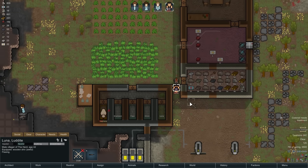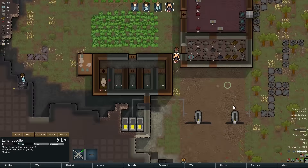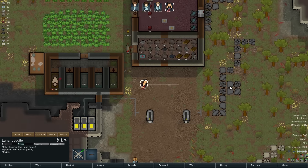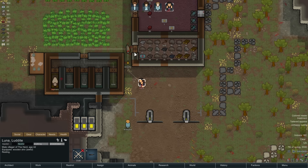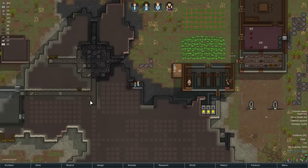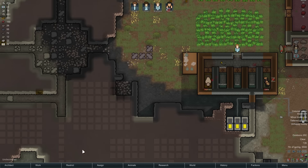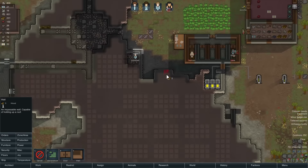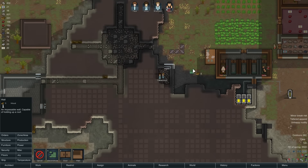Luna is getting his ass kicked and has been shot. Oh, for God's sake, Luna — go over there, get away, please for the love of God move before you get shot to death. What exactly are your injuries? You've been shot in the torso but you're in no immediate danger, which is better than it could have been. I guess silver linings and all that.